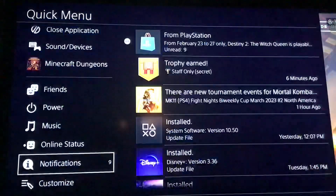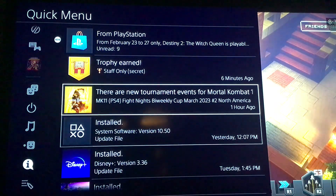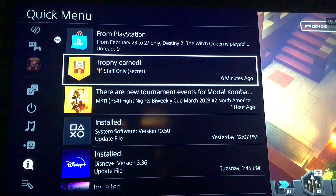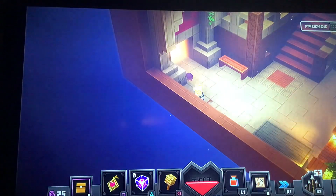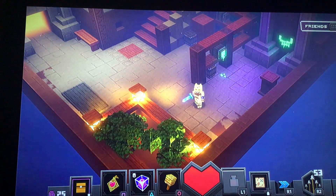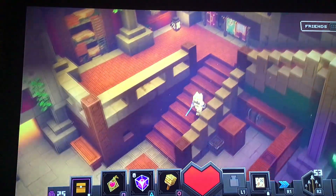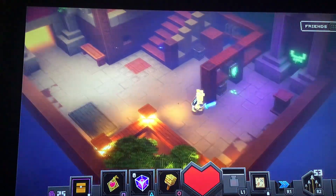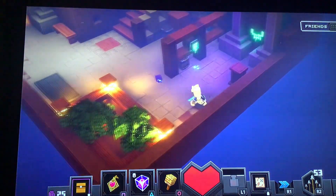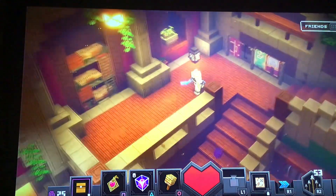Then you'll get a trophy called 'Staff Only.' Look, let me show you on my notifications — 'Staff Only Secret.' You'll get this as an achievement or a trophy on PS4. It's a staff only room — there's nothing here really.